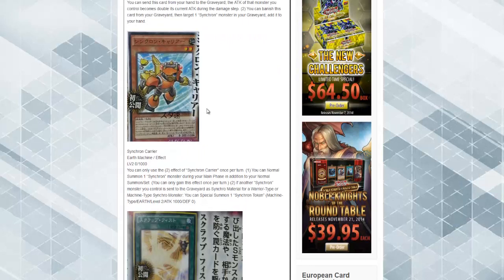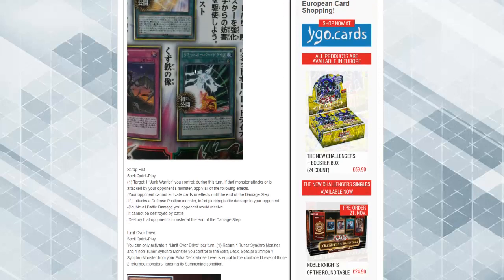Synchro Carrier. Level two, Earth Effect. You can only use the second effect of this card once per turn. You can normal summon one synchro monster during your main phase in addition to your normal summon. If another synchro monster you control is sent to the graveyard as synchro material for a warrior type or machine type synchro summon, you special summon one synchro token — level two, 1000 attack, zero defense. I think it's kind of cute that they gain the ability to have the additional normal summon, but I don't know. I don't think I'm really gonna play much of this. It could be just a combo card.